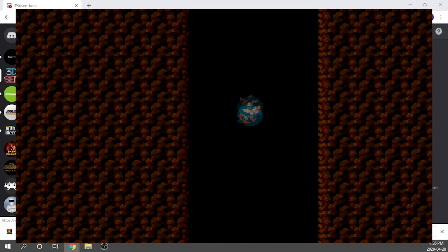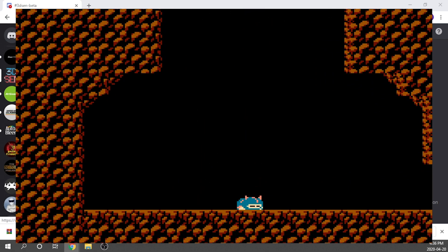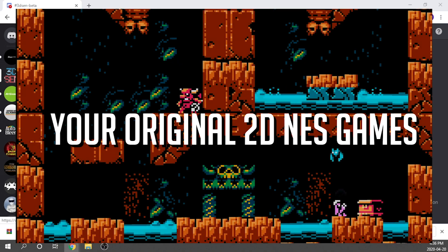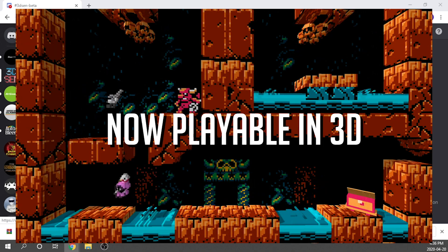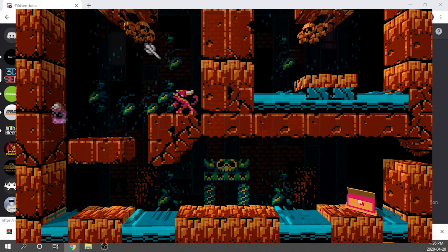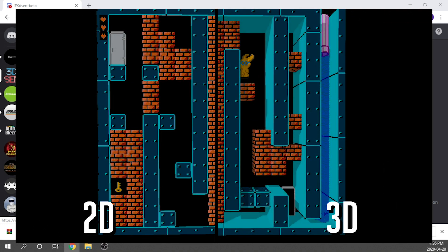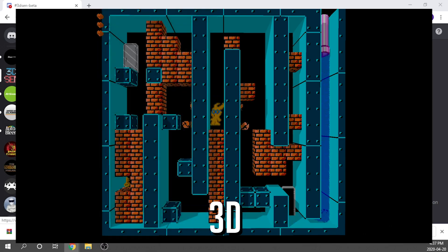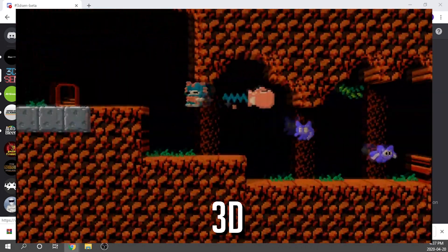We have moved on — we are now on Beta 6 for 3D Sen. With that comes a bunch of new games as well as bug fixes. We now have access to some really fun games. One of them is in my top five NES games: we've got Ghosts and Goblins, a port of Flappy Bird, Bomberman, Bubble Bobble, Galaga, Dig Dug, City Connection, and Super Bat Puncher, which is another homebrew game they've got working.